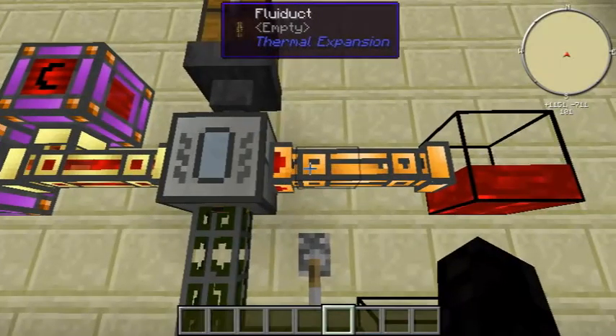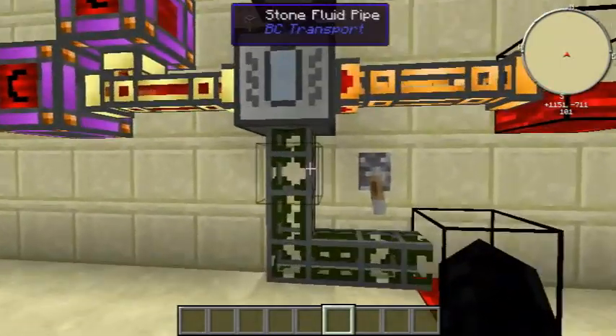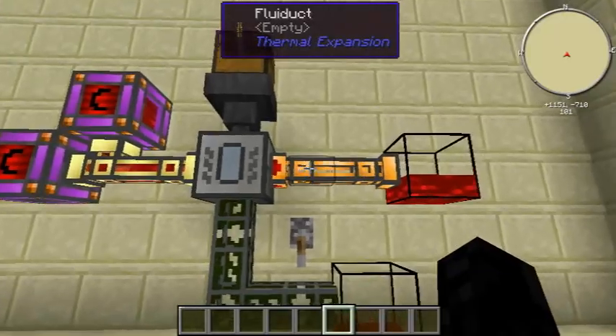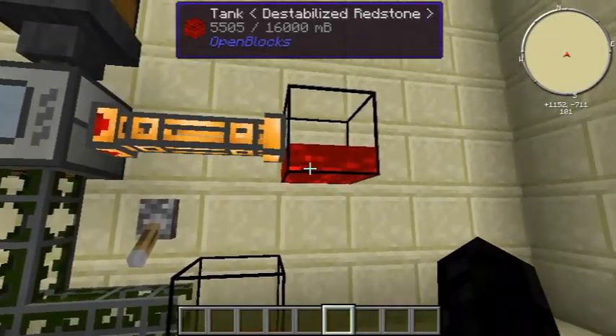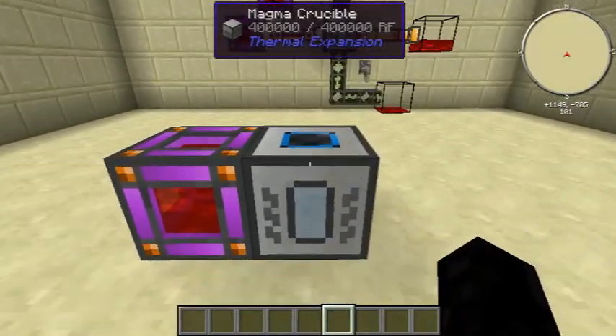You need to pipe it out to tanks. It uses fluid ducts or BuildCraft fluid pipes, but it does seem to prefer the fluid ducts because the fluid ducts transfer the liquid faster. These have been running for the same amount of time and this one's five or six times as full as the BuildCraft one.